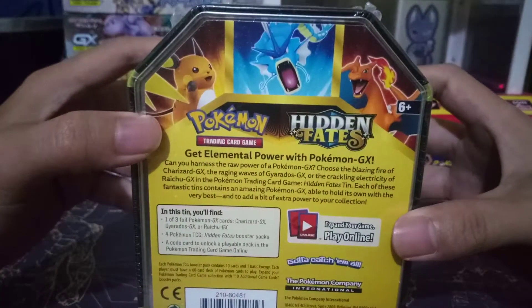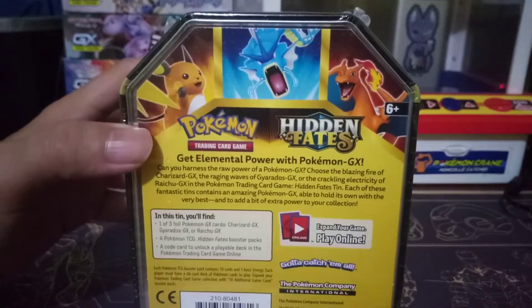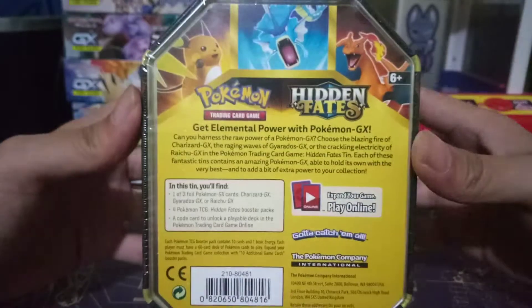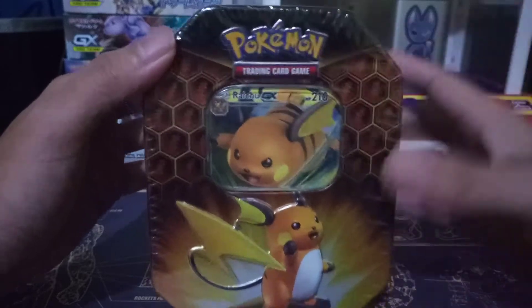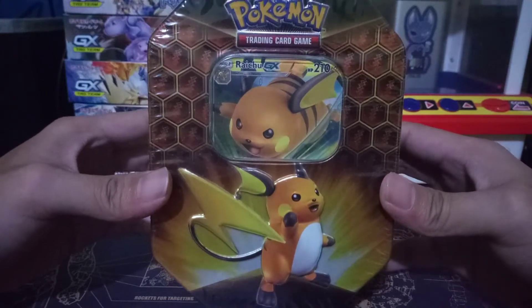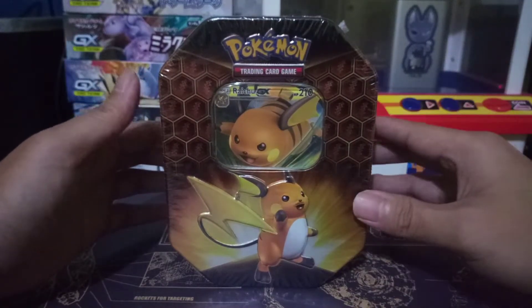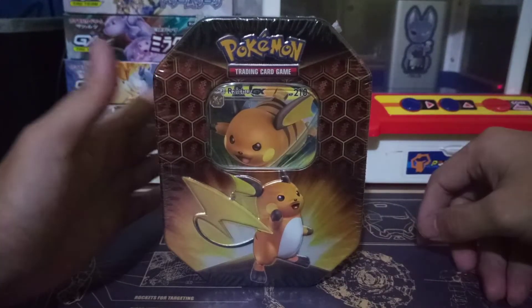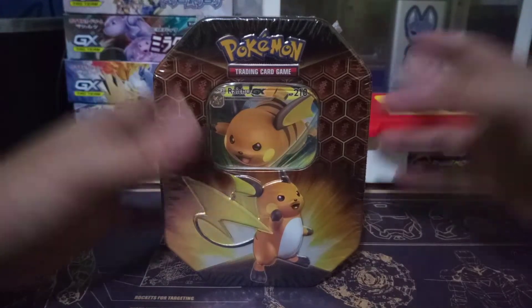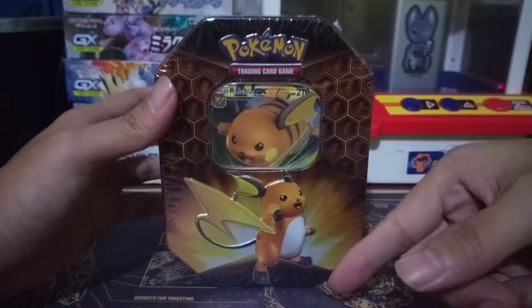The tin box contains four Hidden Fates booster packs. There's also a code card — if you use the code it's gonna unlock a deck in the game. Those decks are not great but you can use the trainer cards. This is the only tin box I've seen near me; I haven't checked other stores. They don't have any other boxes — no Charizard, no Gyarados — and I'm really keen on buying a Gyarados.